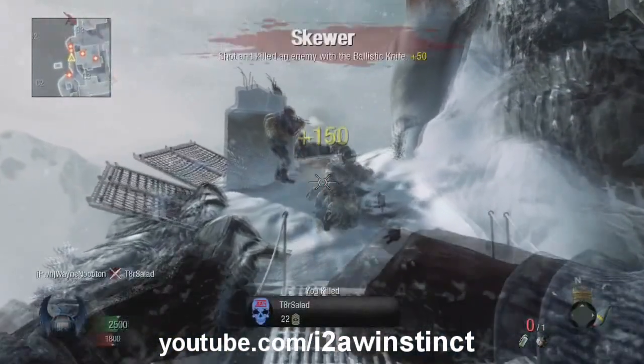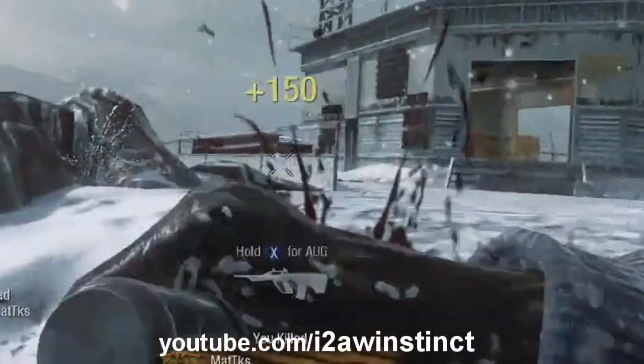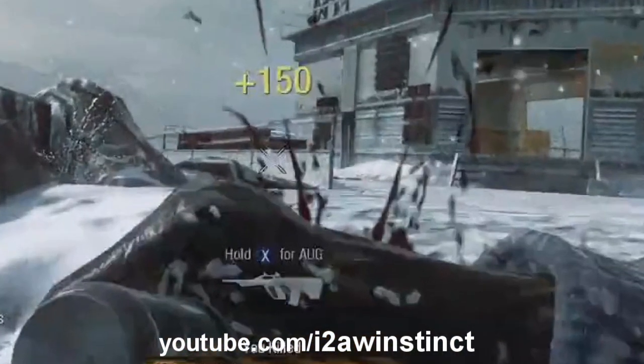Here, someone shoots a ballistic knife — it's a knife that you can shoot out of your hand. Then we have the return of the AUG. It's in a rifle formation, not a light machine gun formation, so it's in assault rifle form this time.